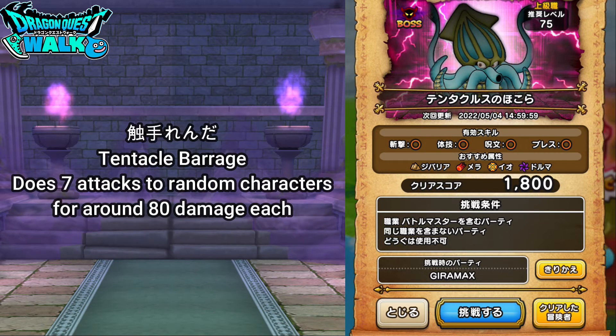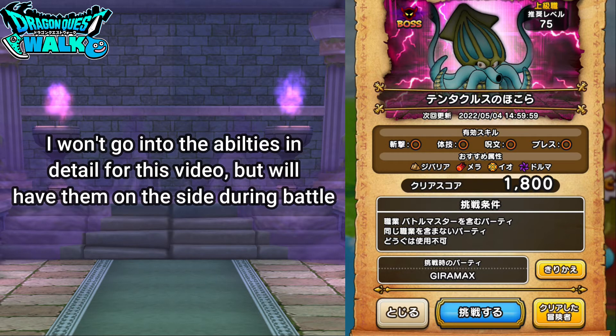One of those powerful attacks can be Tentacle Barrage, which does seven attacks to your characters and can be quite devastating, especially if two of them are doing that at the same time. Not only that, they also get three actions per turn and can use Mahiado and other abilities. I won't go into full detail on all of them here.